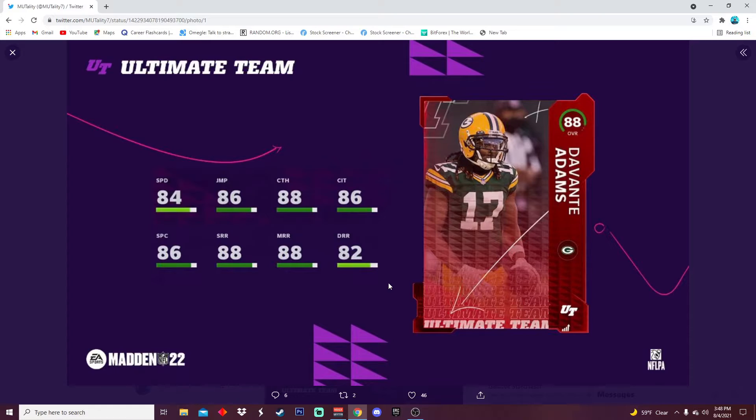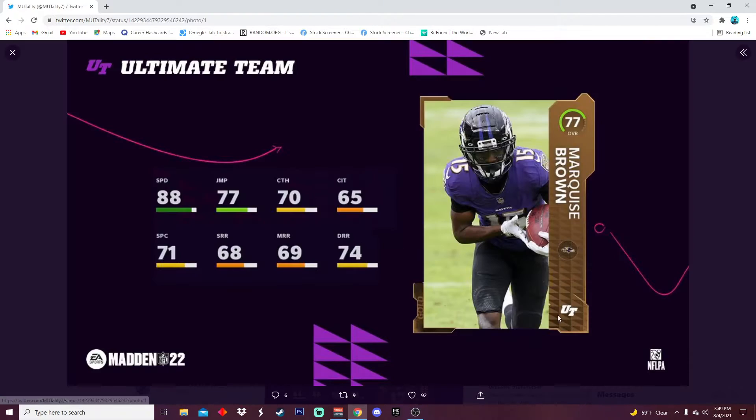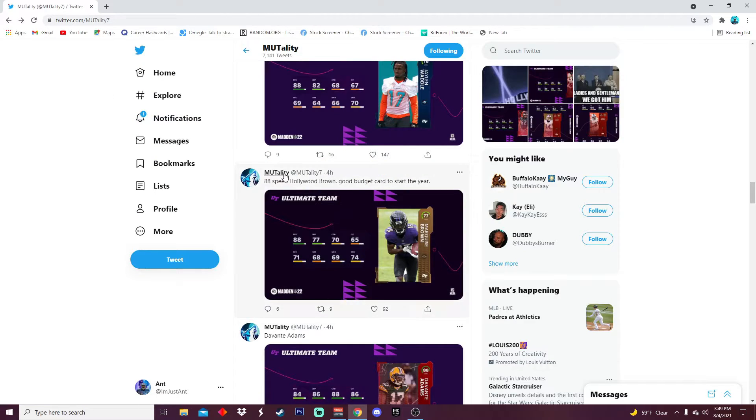He should be faster and have better deep route running. Davante Adams is a great route runner — probably one of the best in the league if not the best — and his speed should be higher. I think he should at least be 86 speed. That speed is way too low, it's way too low.